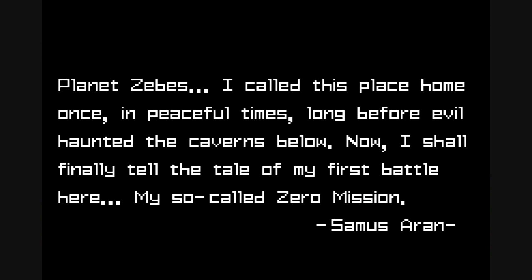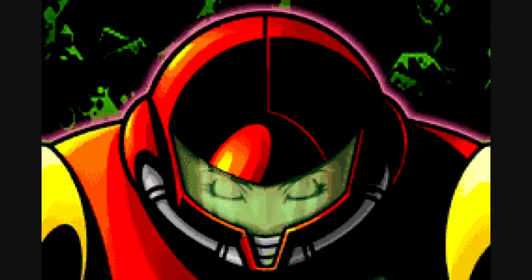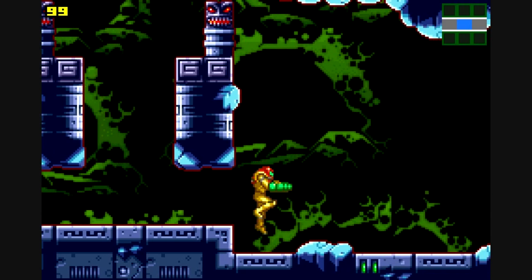Samus' ship flies down and now we get this little dialogue. Planet Zebes. I called this place home once, in peaceful times, long before evil haunted the caverns below. Now I shall finally tell the tale of my first battle here, my so-called Zero Mission. Samus Aran. This is a remake of the original Metroid with some added features, and we get that epic close-up of Samus. And now we start the game.